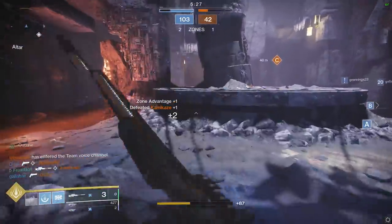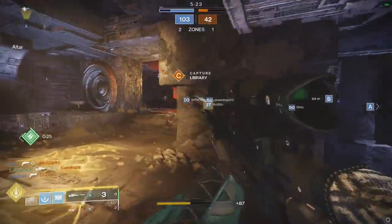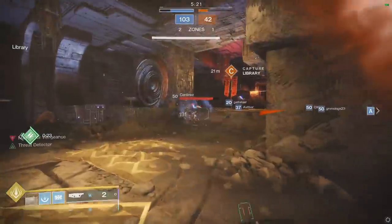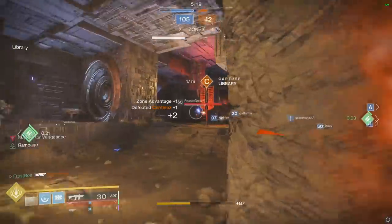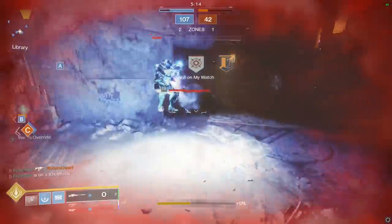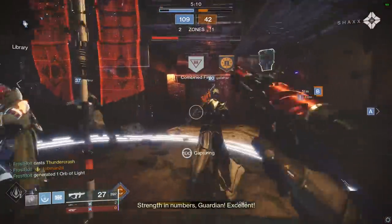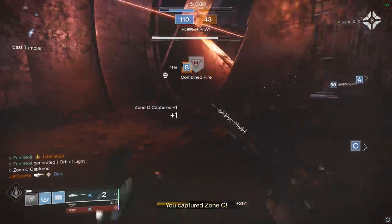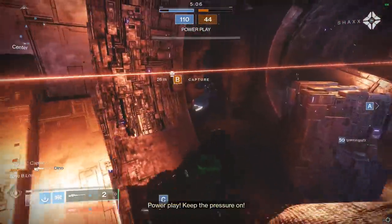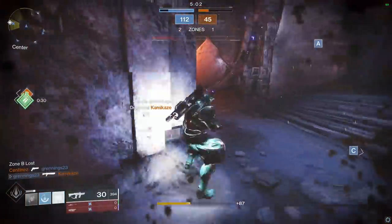Poor guy got spawn killed, sorry about that. Got some free shots — it's always the easiest kills. I can't hit him — I'm going to panic super. I'm not trying to die to the level 19, not today. Got a body shot, I'm pretty weak now.